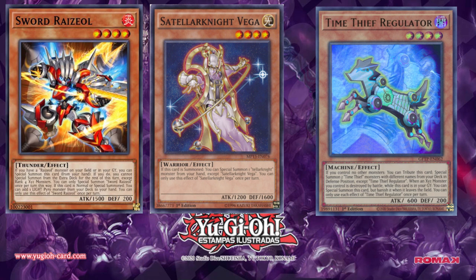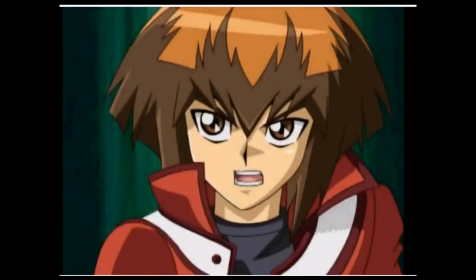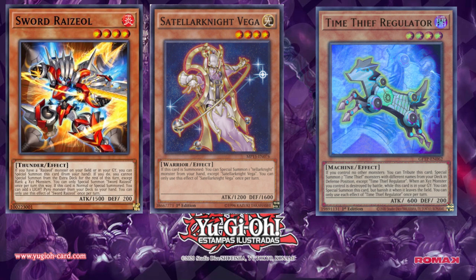Now we have four archetypes here that are essential for making rank 4 decks. We have Raziel, Satellarknight, and Time Thief Regulator. Looking at these archetypes, Raziel I think will be coming near the end of this year and is the epitome of what we talk about in a great rank 4 deck.